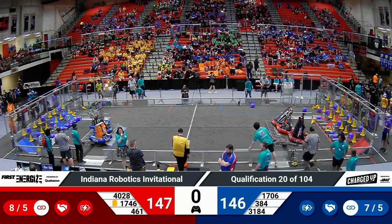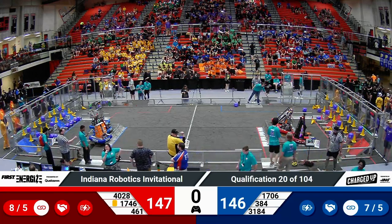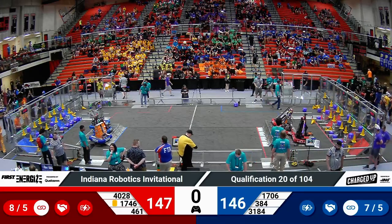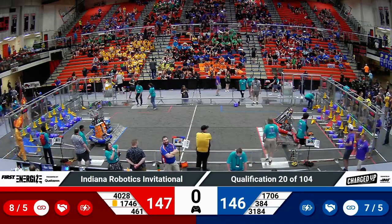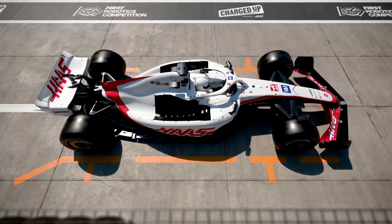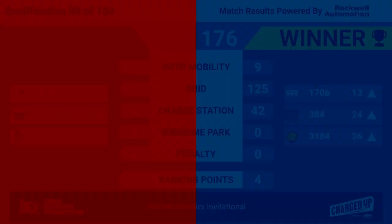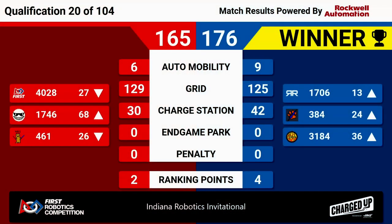Red Alliance — it looks like we might be docked on those robots, but advantage Blue on the charge station. Gap on the board is one point, not reflecting those endgame points yet. We'll get our final score in a moment. And that final score is here — the payoff on the charge station for the Blue Alliance, 176 to 165. Remarkable match on both sides of the field here in qualification match number 20.